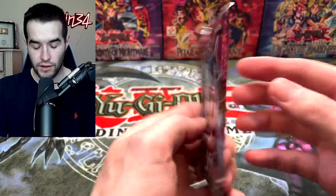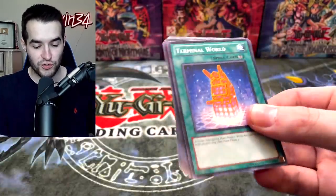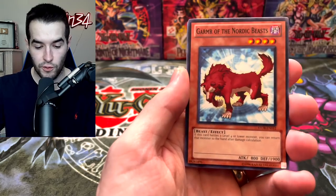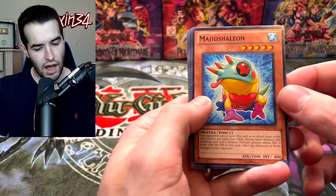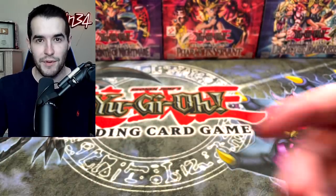On to Storm of Ragnarok. Our first time pulling the Ultimate Rare Odin — can it be our first time pulling the Ghost Rare Odin? I am okay with having both. Terminal World, Shein's Scheme, Blackwing, Bristow the Tailwind, Governor of the Nordic Beasts, the Gold Fax. And the Mahiosheleon — I don't know how to say that. That is an absolute nightmare to try and pronounce.